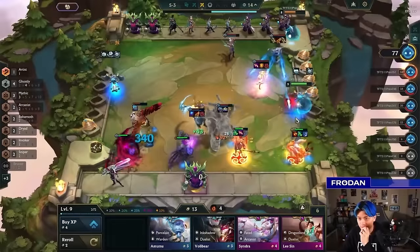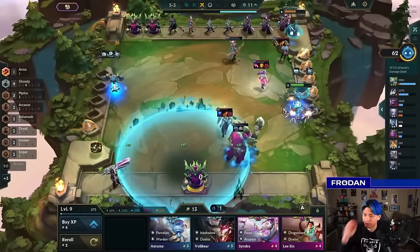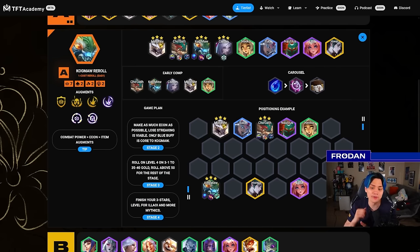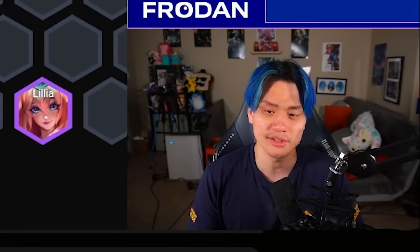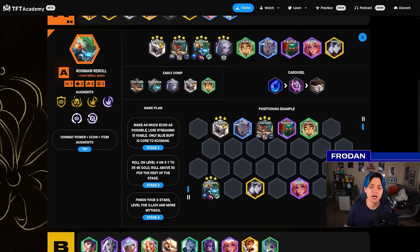Kog'Maw Reroll is still really solid. His nerf didn't go through on the original patch, so the B patch nerfed him as intended — Kog'Maw now takes one extra cast to extend his range. It's now every three casts instead of two, so Kog'Maw is no longer reaching backline as quickly, which is a big deal against level 9 boards with Huey and Irelia. The biggest downside is it's pretty expensive for a one-cost reroll since you're rolling for Kog'Maw 3 and ideally Cho'Gath 3, Caitlyn 3, and Malphite 3. Play Kog'Maw if you have an early Kog'Maw 2 and good items — Blue Buff is the only truly core item.